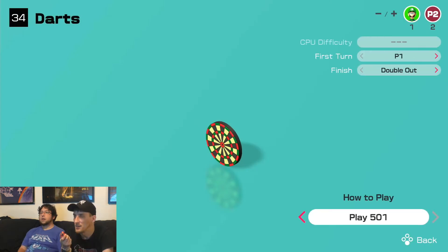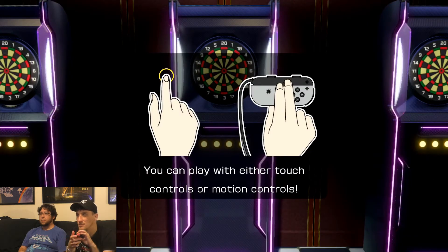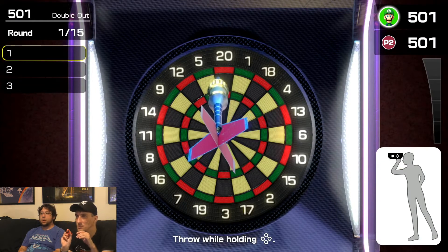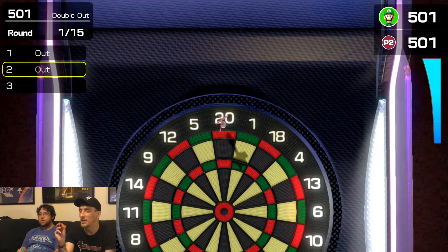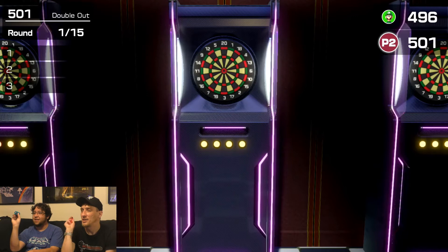All right, second game — let's begin. 501, same rules as before. Now, this is tricky because the way they have you hold it: for one player it works one way, but for two player you actually have to hold it upside down and they don't say that specifically. Oh my god — I gotta get my groove back. Terrible. All right, Stella, get your groove back.